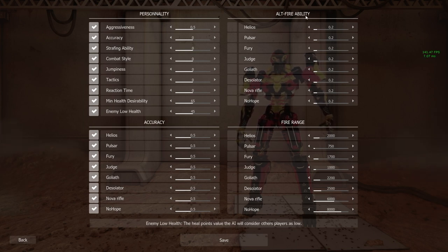Alt fire ability adjusts how much the bots use the alt fire with each weapon — the higher you set it the more they will use the alt fire. The fire range settings determine the optimal distance, close or far, that the bots need to be at for each individual weapon.